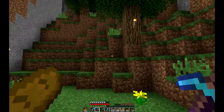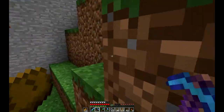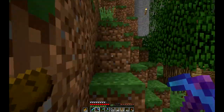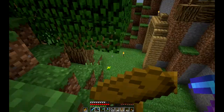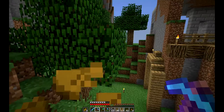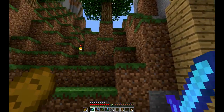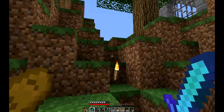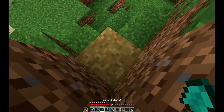So if I right-click on a dirt block with a pick, nothing happens, right? Nope — I eat. It's pretty cool. It works with anything. It just doesn't work with the sword, or anything that has a right-click animation, because it'll just do that animation. But if you were to hold a shovel...